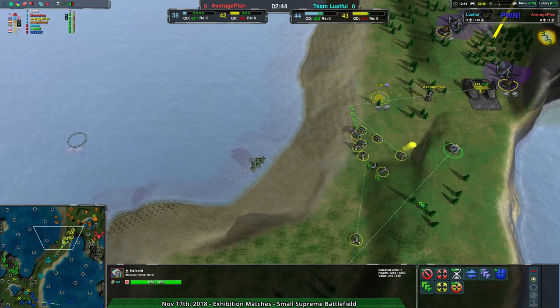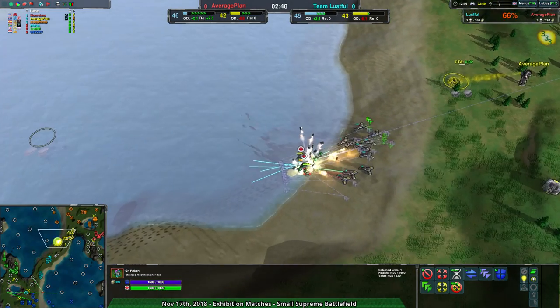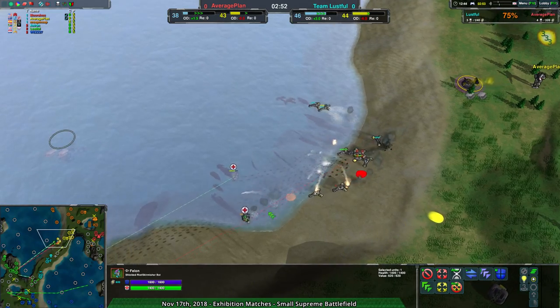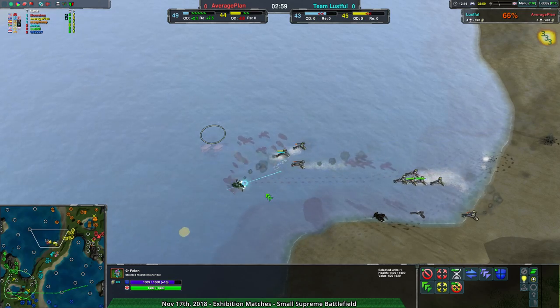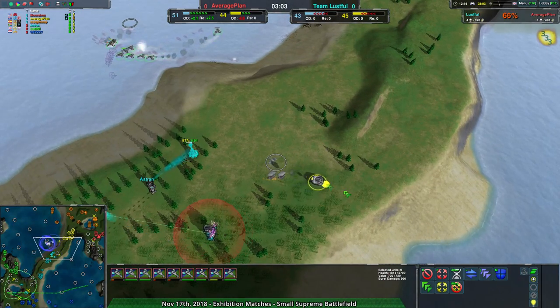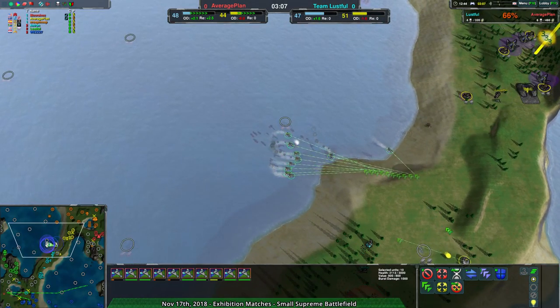The halberd should be used primarily to deal with that belt. There are the daggers, there are the ducks — daggers definitely winning that exchange. The ducks underwater might kite with torpedoes but won't manage, losing two daggers in the process of wiping out that entire duck force. That gives Team Average Plan a bit of a confidence boost.